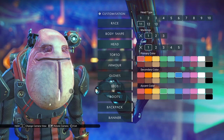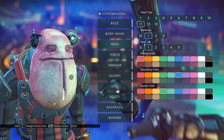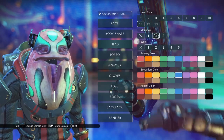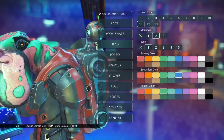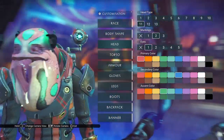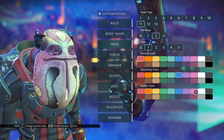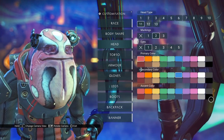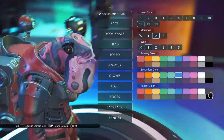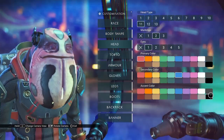I wonder if this stuff coming out of the visage's mouth is supposed to be there, or if that's my graphics card again. Markings 2 looks like the markings they use on the NPC — it has a bunch of salamander markings on the face, which are controlled by the accent color. There's some on the back of the head and neck, and some on the chin.